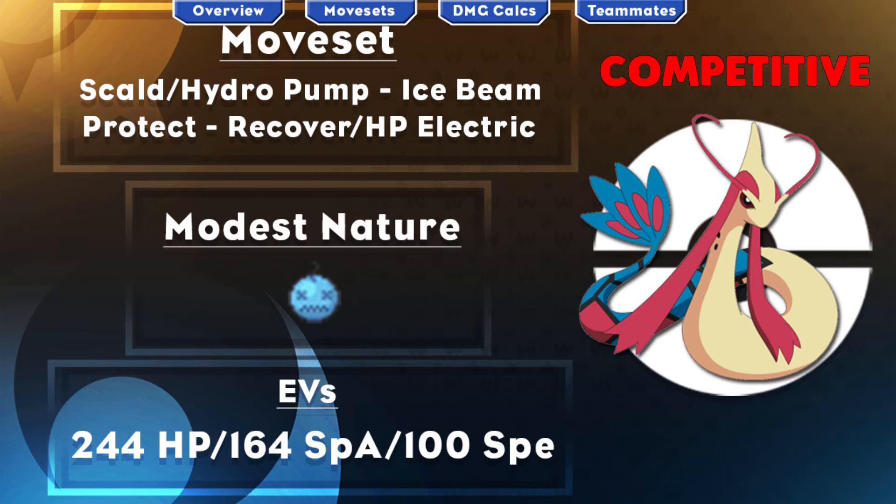When that Intimidate goes off — from Intimidators like Arcanine, Gyarados, Salamence, and Krookodile, all of whom you can respectively handle with Ice Beam and Scald — not only do you get plus 1 Speed from the Adrenaline Orb, but you also get plus 2 Special Attack because of the Competitive ability. With this EV spread, 244 HP maximizes your bulk, 164 Special Attack is enough that without the plus 2 boost Ice Beam does OHKO 4 HP invested Garchomp, and with 100 Speed plus the plus 1 boost from the Adrenaline Orb you outspeed max speed Jolly Garchomp — obviously outspeeding Pokemon like Krookodile and Salamence as well.